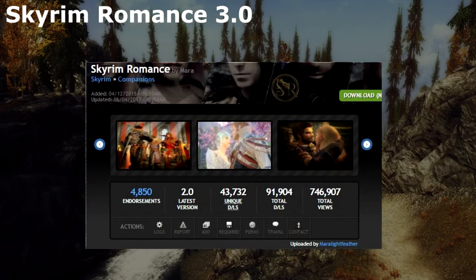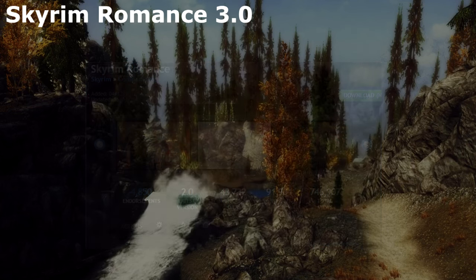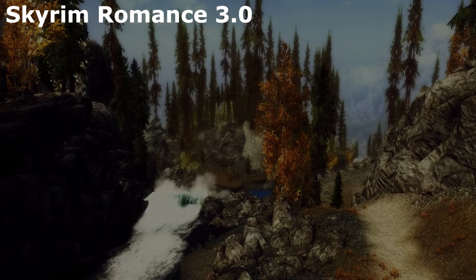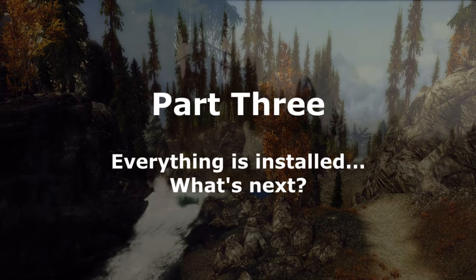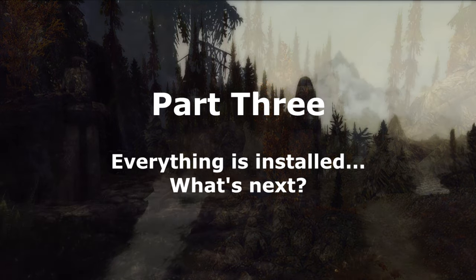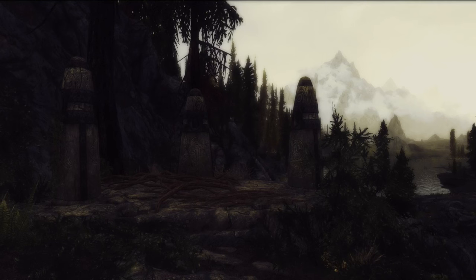Alright, that's everything — now you can go ahead and install Skyrim Romance 3.0 using your manager. Should be pretty easy. But we're not quite ready to play yet. Now that everything is installed correctly and in the right order, there are still a couple of things we have to do before and after we open up Skyrim to make sure everything works.